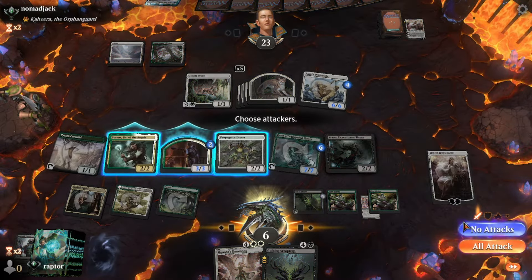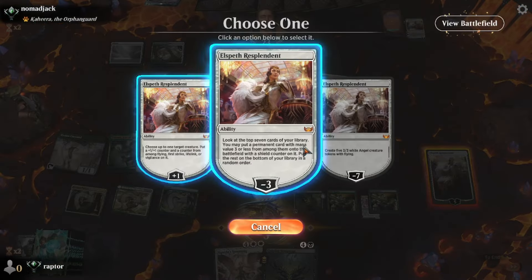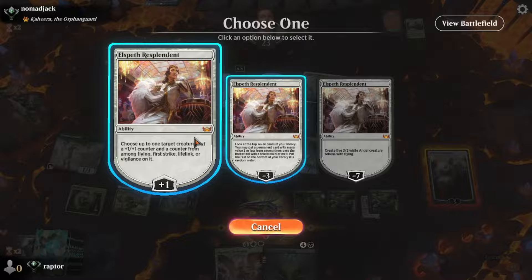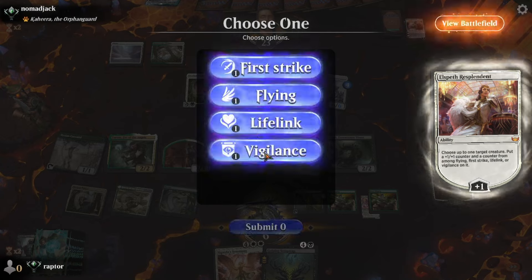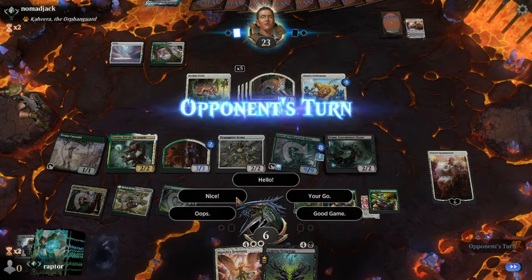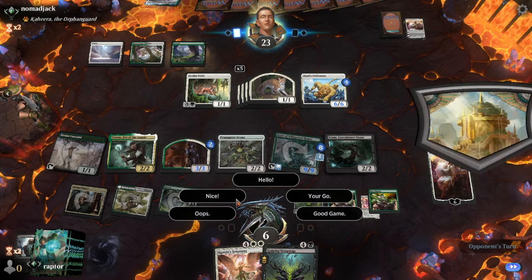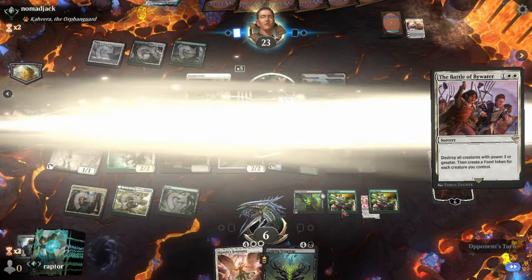Which is going to be enough to bring out his planeswalker that he hid away before — Elspeth Resplendent. He's going to choose her plus 1 ability, so she gets a loyalty counter. She places a plus 1 on one of his guys. He chooses lifelink. Raptor. Very nice.